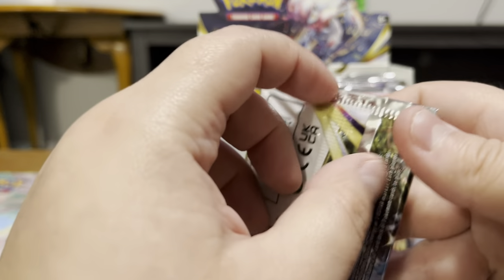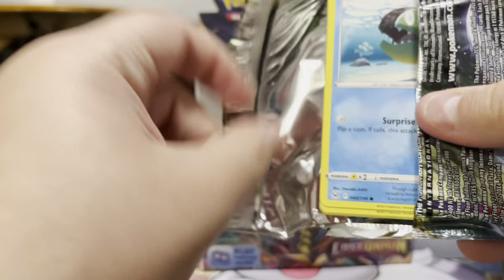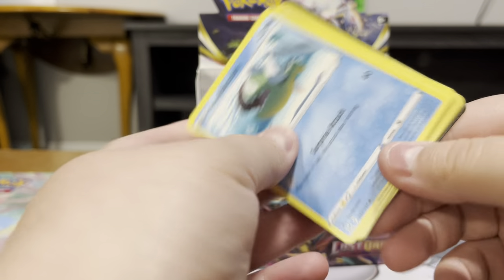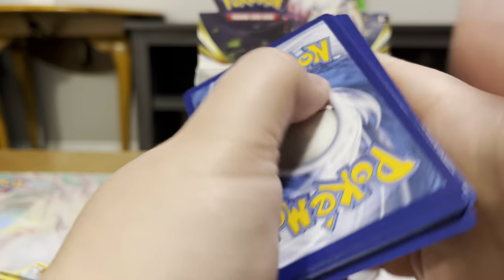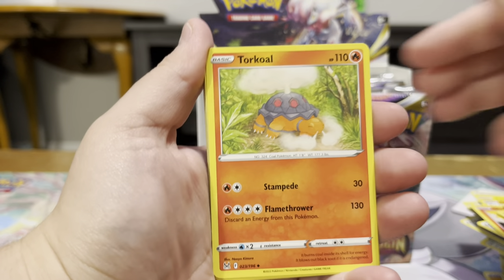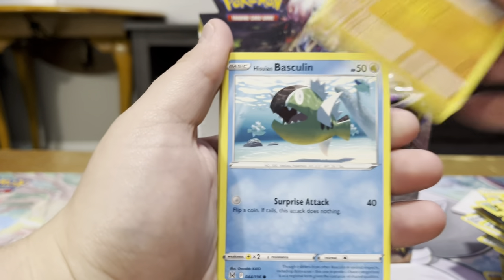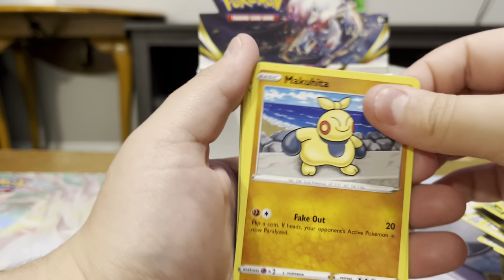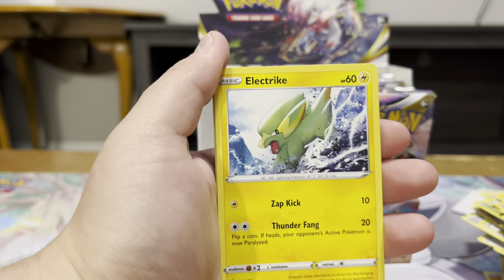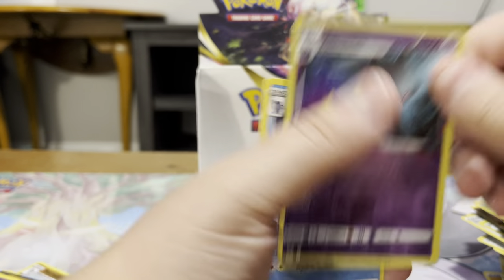All right, last pack of the first half of the box. I've also noticed the color variations on the back of the cards — there are drastic differences between cards in the same pack. We got a Phantump, Electrike, Metagross, Reverse Honedge, and a Poliwhirl. Poliwhirl is my favorite part of that evolution line — I always like to get one if I could.